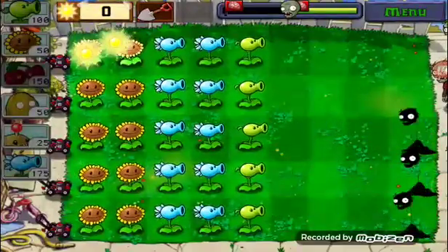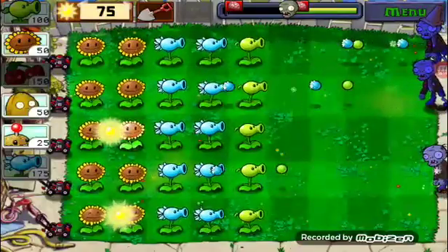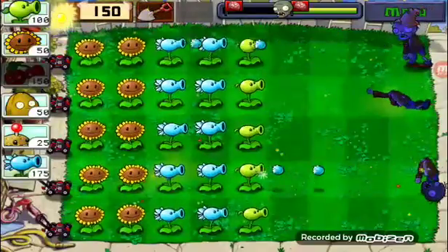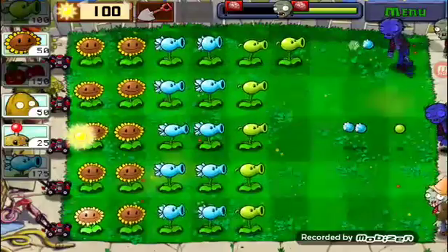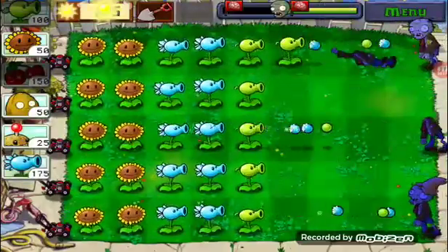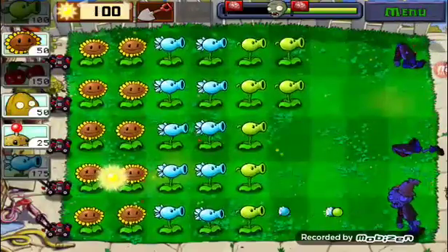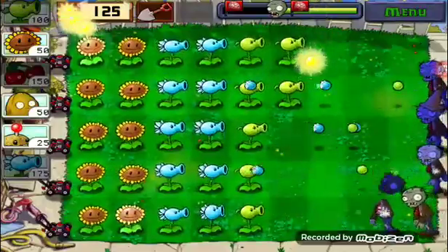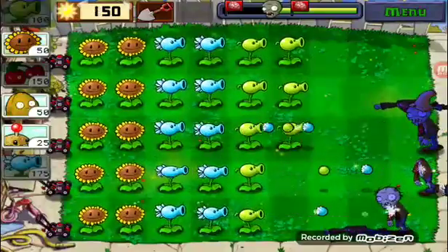Boom! I quite like the Snow Pea — it's a good plant. I think the Snow Pea does a little bit more damage than the Pea Shooter — I'm going to have to look it up. But that's why I think it does more damage while also slowing zombies down.